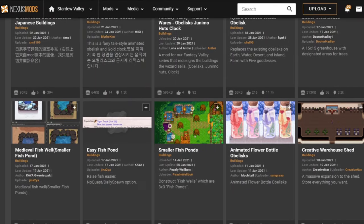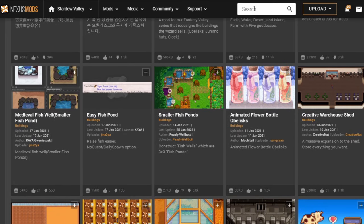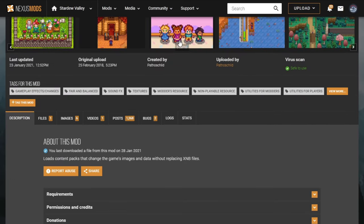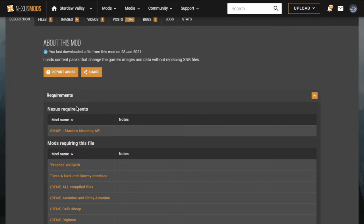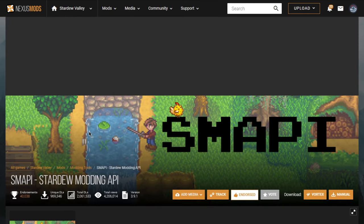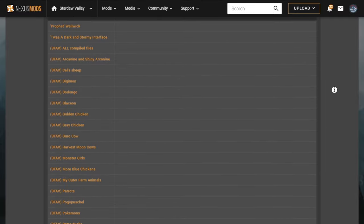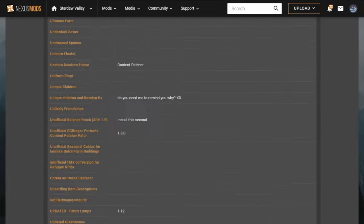Once you've found a mod you like, you'll need to download it. I'll use the Content Patcher mod as an example, because there's a very good chance you'll be using it yourself — it's needed for the vast majority of any aesthetic mods out there. Simply search for it in the search bar; it should be the first thing that comes up. On the description tab, it shows you everything you need to know about the mod, including a very important drop-down called Requirements. If you click on this, it will show you every mod needed for this particular mod to work — in this case, only SMAPI, which we just installed, so we're good to go.